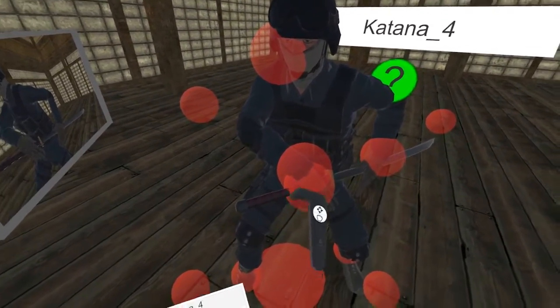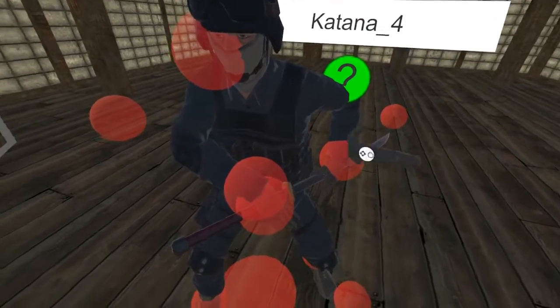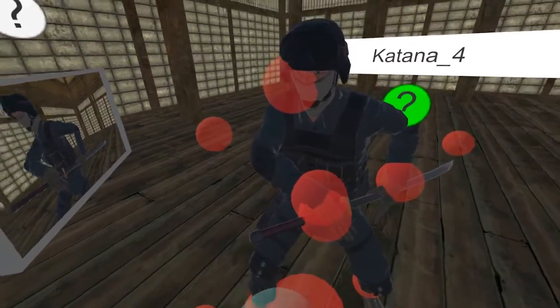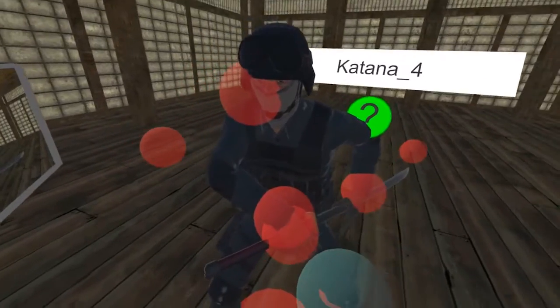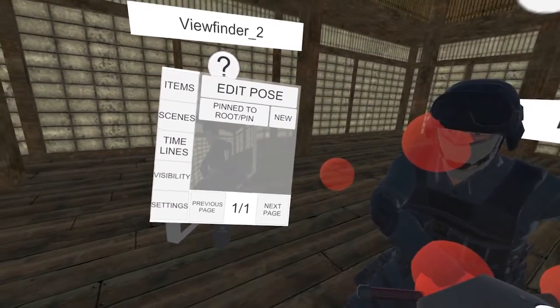Now, as the SWAT guy swings with his hand, the katana won't move. The katana is a separate object, so we would have to animate that separately. Or we can take advantage of a feature called pinning. To do so, open the menu, go to timelines, come down to this event button and click on there.